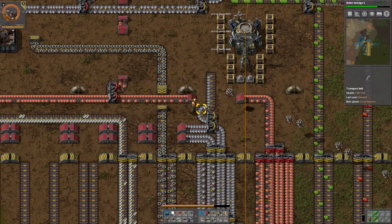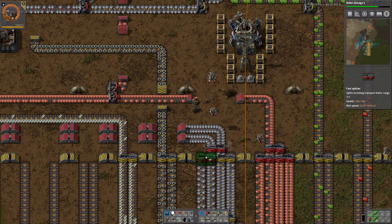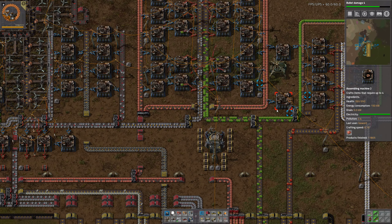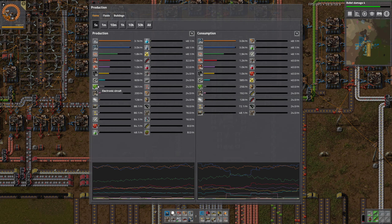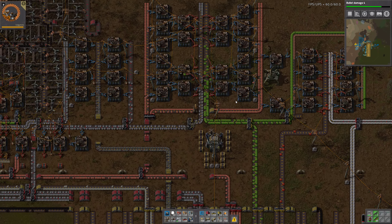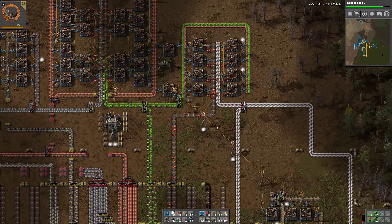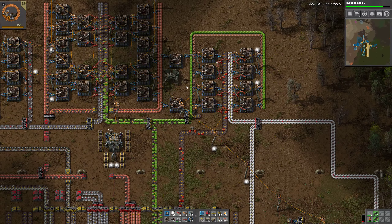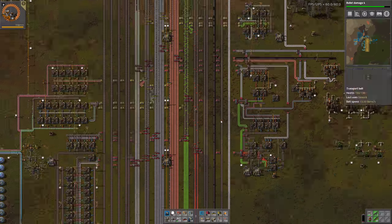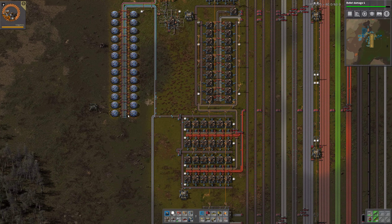I think we could easily go ahead and double this thing right now actually. But before we do that, I really want to upgrade these to the better power poles. Okay so now basically all we have to do is make this ready for getting blueprinted. That looks sweet - let me just grab a copy real quick and paste it like that. I obviously forgot this right here but that's not a big deal.